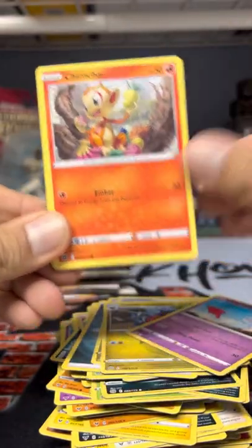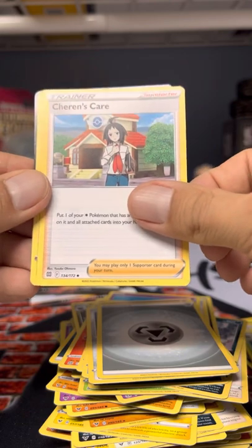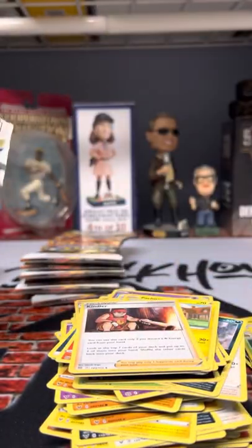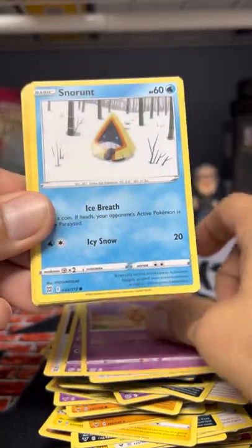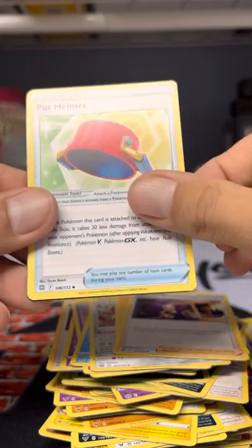Chimecho, Minccino, Boltoy, Snorunt, and Deerling — god bless. We're going on a cold spell. I said six hits — I think we get a hit every three packs. Oh stop — Chimecho again, Minccino, Boltoy again — clink clang — bam oh! Escavalier, energy, Pod, Helmet, Exeggutor. Come on man.